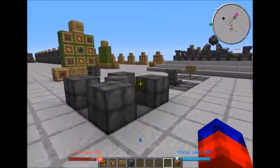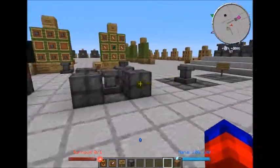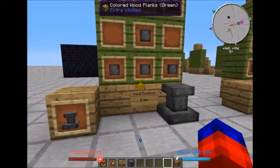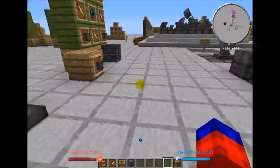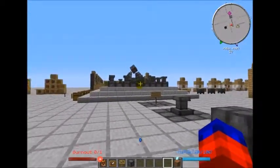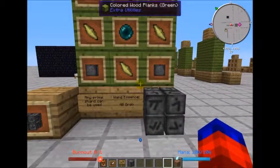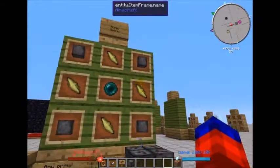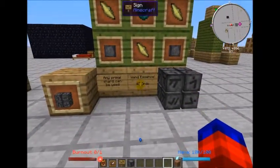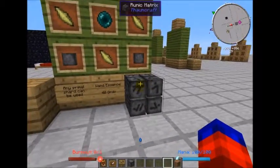To make an Infusion Altar you will need several Arcane Stone Blocks, a couple of Arcane Stone Bricks, and an Arcane Pedestal — this recipe makes two but you'll need a couple. You'll need one for the center, and then several around your bigger altar. Last but not least, you will need a Runic Matrix. Any Primal Shard can be used: four Arcane Stone Blocks, an Ender Pearl, and 40 Ordo. It is quite expensive, but this is the brain of the Infusion Altar.